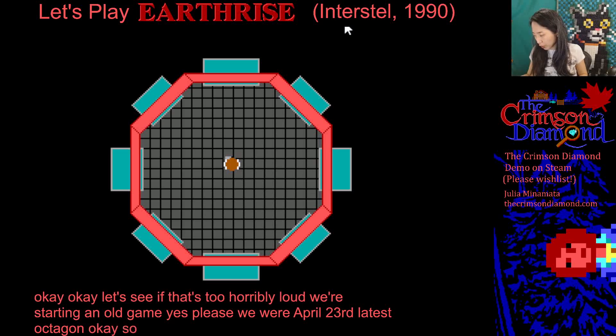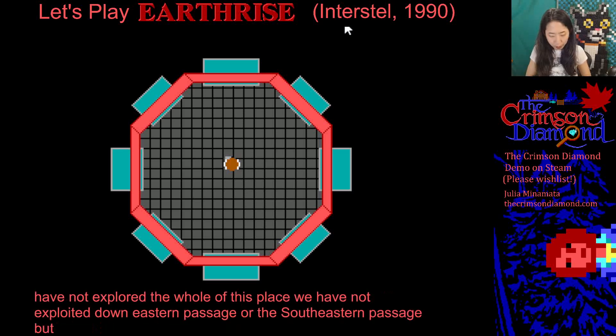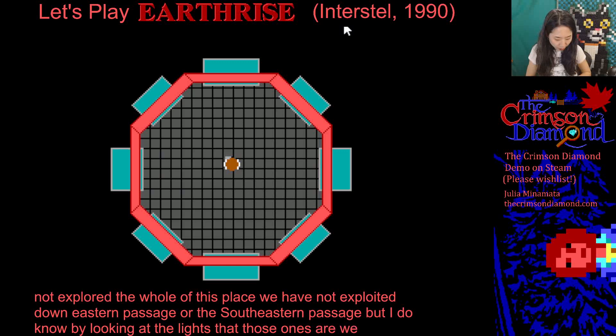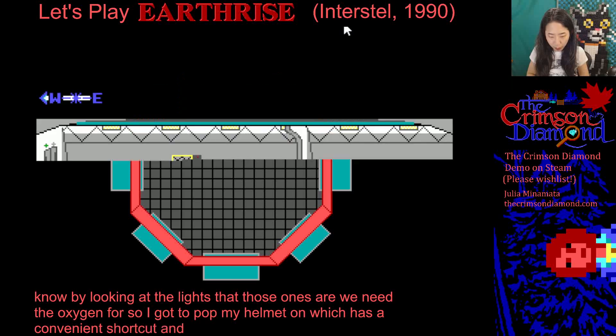We still have not explored the whole of this place. We have not explored down the Eastern Passage or the Southeastern Passage, but by looking at the lights I know we need oxygen for those. So I've got to pop my helmet on, which has a convenient shortcut, and mosey my way along.